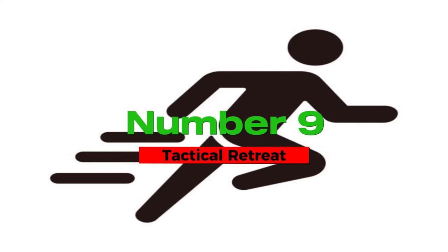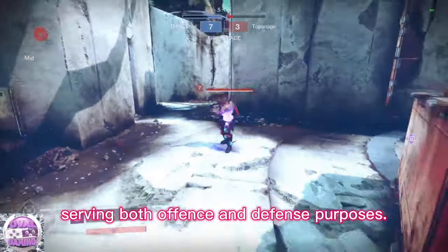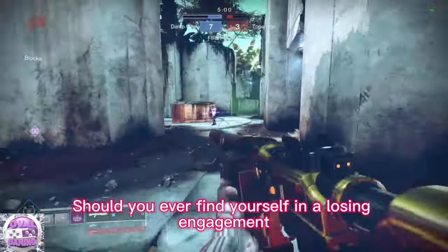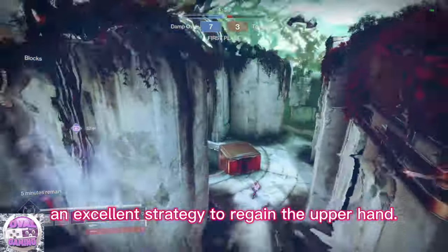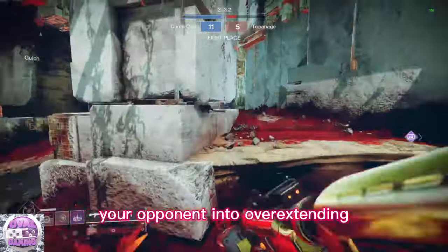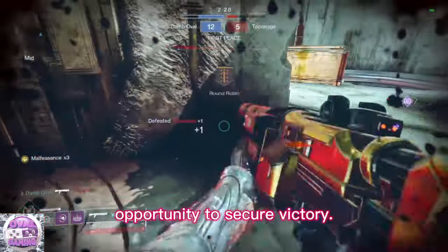Number 9: tactical retreat. Blink serves as an exceptionally versatile tool, serving both offense and defense purposes. Should you ever find yourself in a losing engagement, employing blink to disengage can be an excellent strategy to regain the upper hand. Such a tactical withdrawal may tempt your opponent into overextending, presenting you with a valuable opportunity to secure victory.